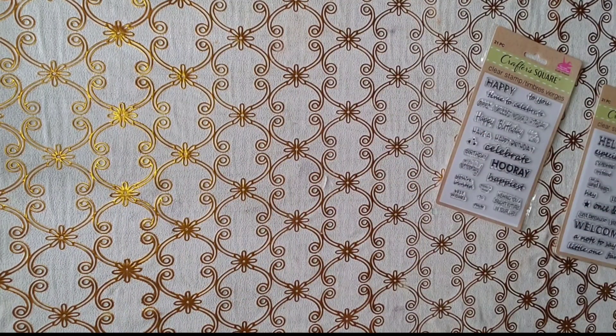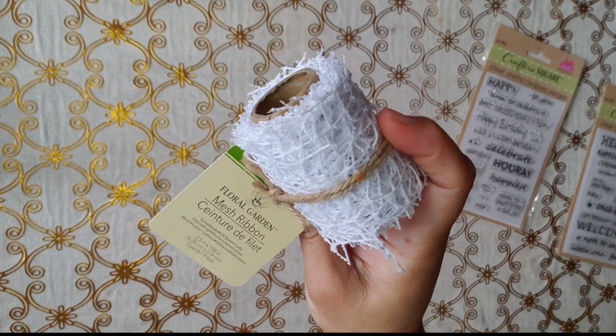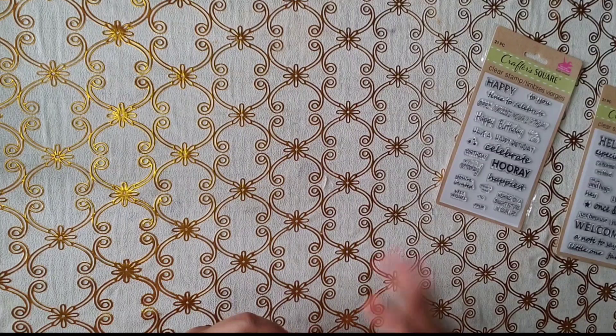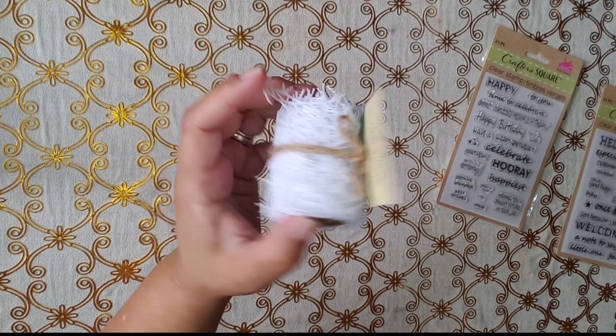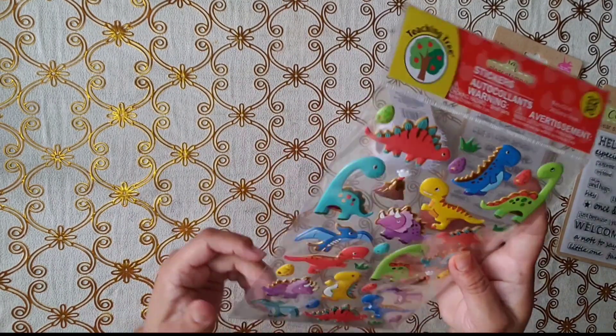I got this white one because I wasn't sure if I already had it. I really want to color it myself — paint it a specific color — that's why I got the white one. I'm not sure if I have it or not.